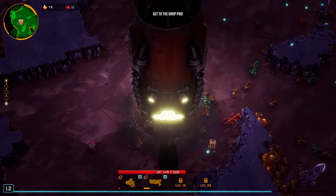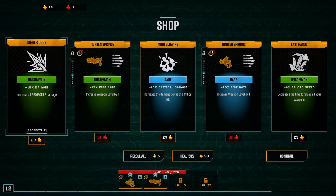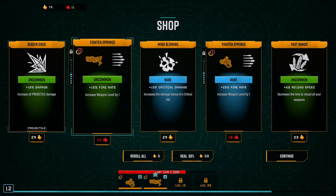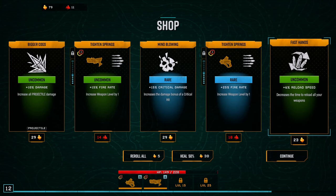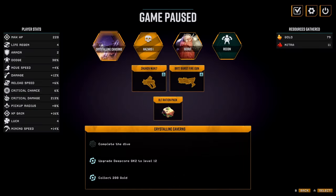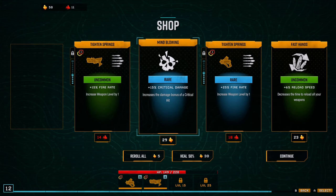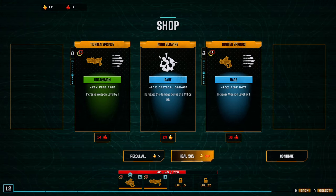Yeah, you leave behind loads of XP, but it's the only thing I can do with it. We'll take... oh, I can't take that one. That's a shame. Critical damage is fine, but I've only got a 6% critical chance. So we'll just take 10% damage. I'll take it. Reload speed and let's go.